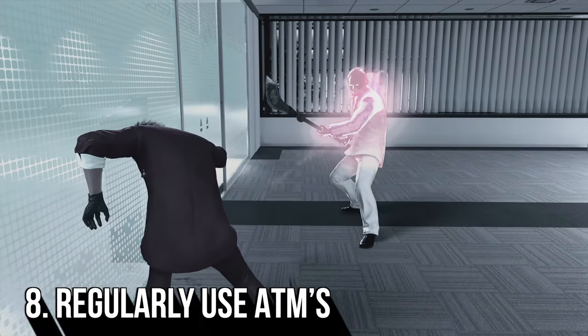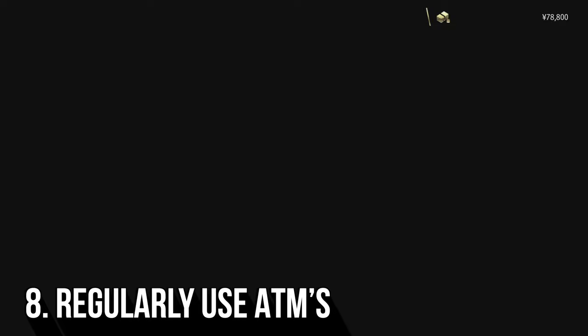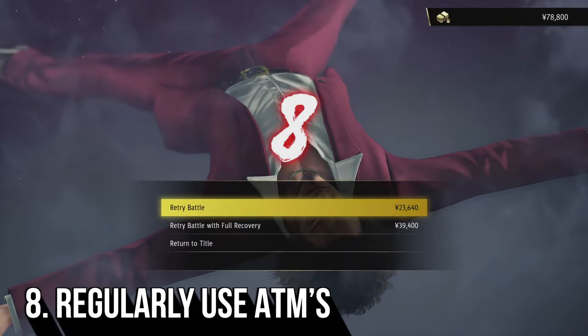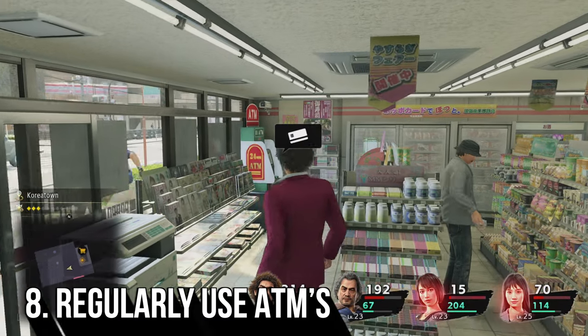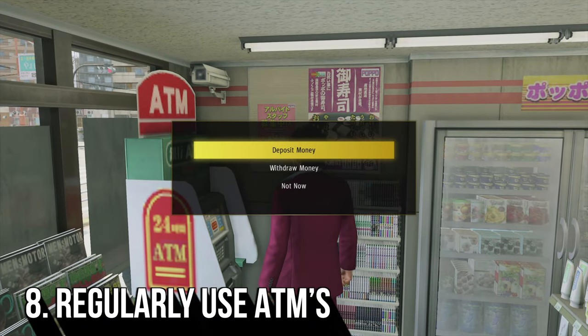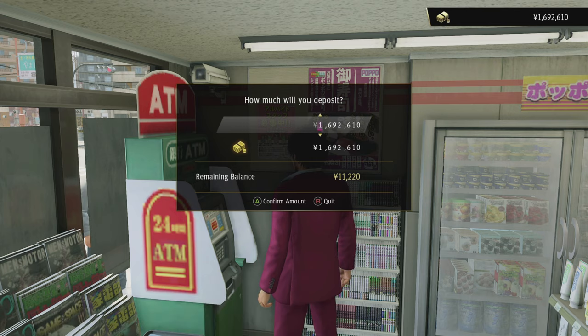In Yakuza Like a Dragon, when you lose a fight half of your money is gone. This is one of the most frustrating aspects of the game, especially if you have a lot of money on you. The way to avoid this is by heading over to an ATM machine whenever you see one. These are scattered throughout the whole city so it's never really that much of an annoyance to do this, and I definitely recommend regularly using the ATM machine.